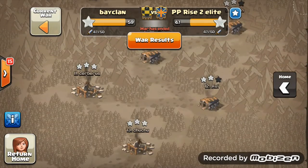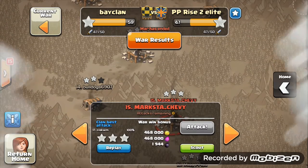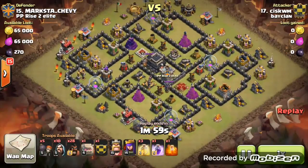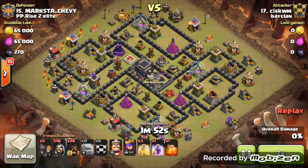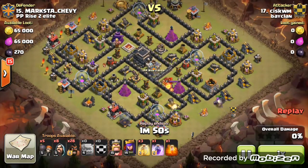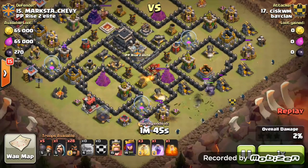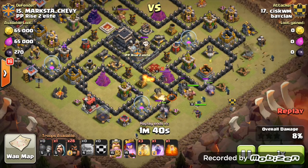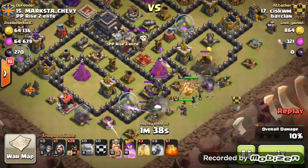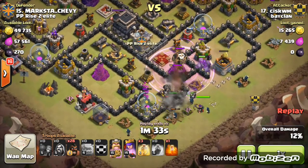Moving on to another attack — let's look at Sis here, our number 17 attacking their number 15. He's coming with the GoHog attack strategy, and this is actually the base I failed on when I tried it, getting only one star with my GoWiPe. He cleans it up for me, coming in with the GoHog, which is what I should have used. He goes straight in with one rage spell, without luring out the clan castle.